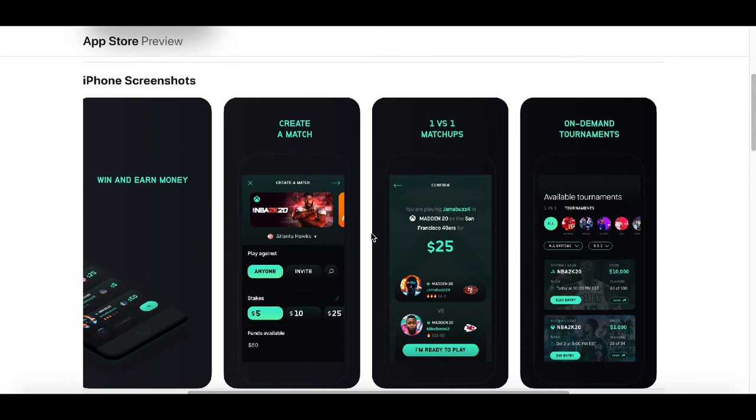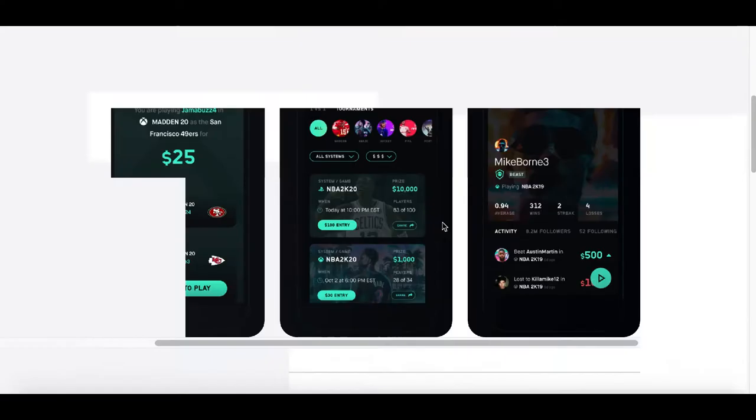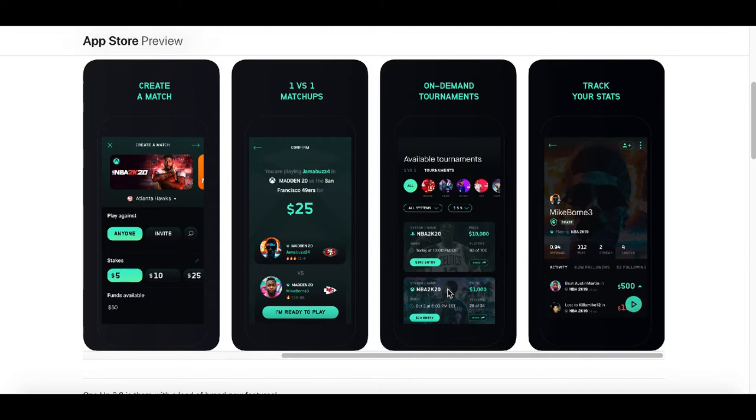The only thing that's going to happen is you are going to have to pay ten percent to the app whenever you win your money. So let's say you won $500 — just take ten percent off, that goes to the app, and you get to keep the rest of the profit. It's literally that easy to show how good your skills are, put your money where your mouth is, and download the Play One Up app.